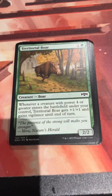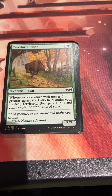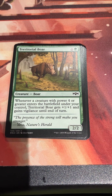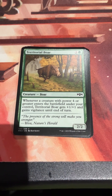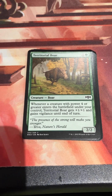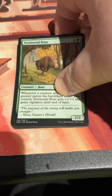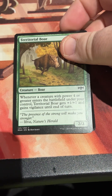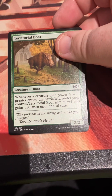Territorial Bore - one and a green, a 2/2 Bore, continuing the powers of Bores after yesterday. Whenever a creature with power four or greater enters the battlefield under your control, the Bore gets plus one and Vigilance till end of turn. And a quote from Yeva, Nature's Herald - she wasn't actually in a Ravnica block, but was she in a Commander deck? Cannot remember for the life of me.